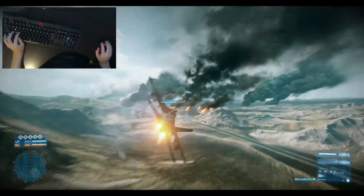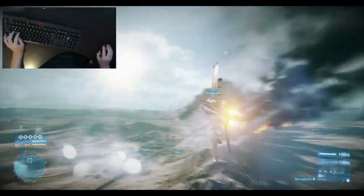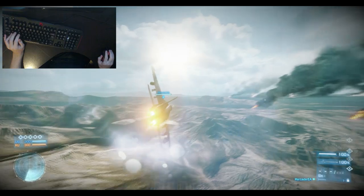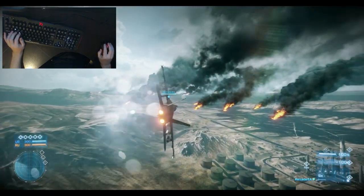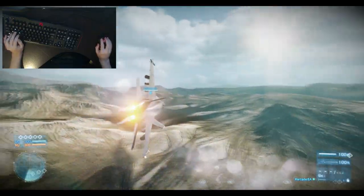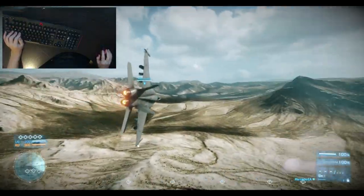You'll notice that I did a wide arc — a wide turn. That's because I'm boosting in the jet. The wider your arc will be depends on the speed your jet is going. If I turn off the boosters and hold S to slow the engines, then I'll do a nice quick turn. If I speed up, the turn becomes wider. Just like that.